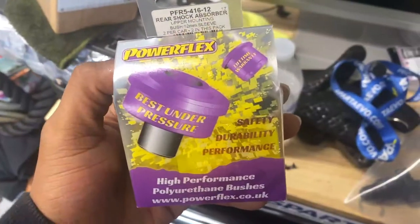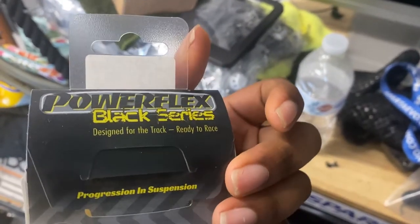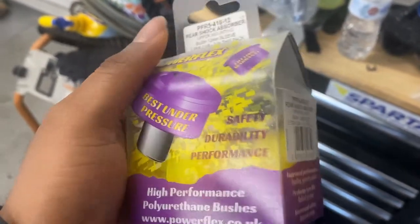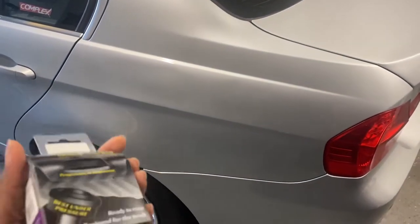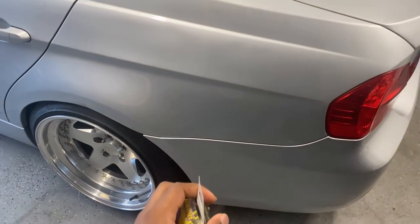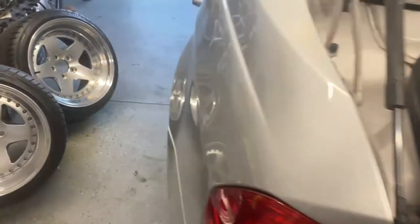These are the shock mounts I'm going to put in — these are the black series ones. I like the back to be really tight so I'm going to go ahead and put them in and see how it goes. It shouldn't be too bad because I already have the trunk liner out. I'll put the car in the air, take the wheel off, push down on the shock, and replace it. Should only take me a few minutes. So the car's in the air now and pretty much all I gotta do is take these top pieces off and pull the shock down.